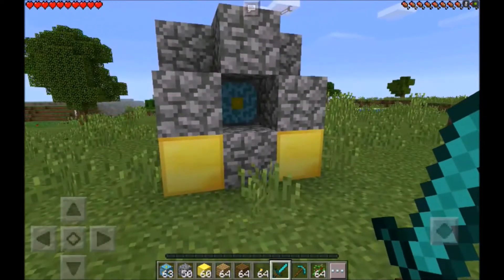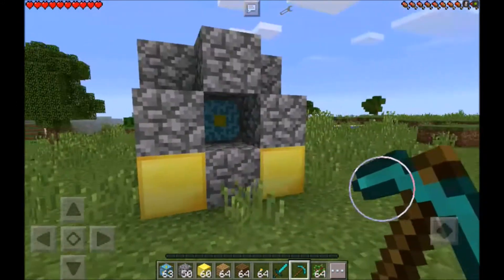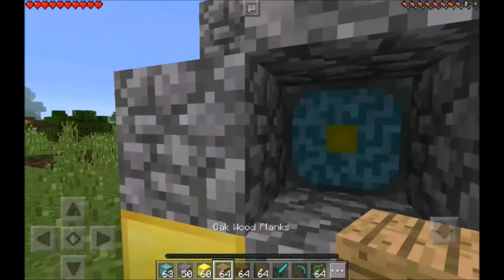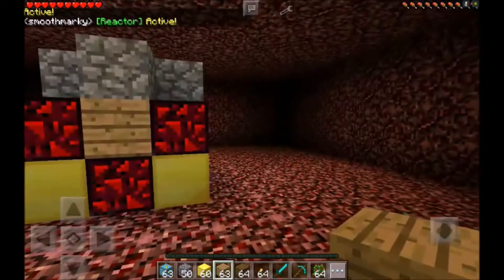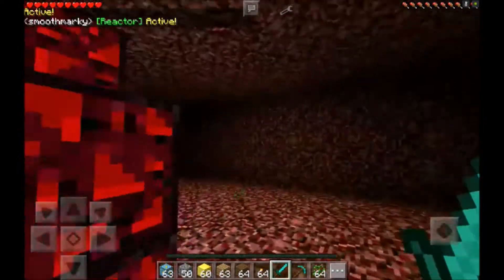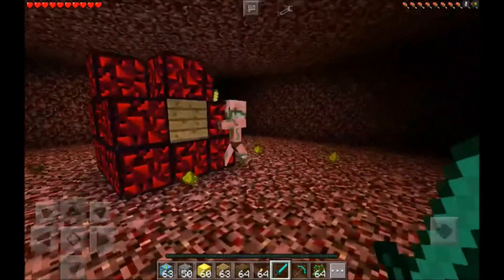Now you just want to hit the actual reactor in the middle and this baby should boot up. Make sure you have a sword and make sure you have a pickaxe to get yourself out, because there will be pigmen and stuff spawning in. They shouldn't fight you unless you've already hit one — then they'll start to fight you — but usually they will not fight you. See, they're pretty friendly.